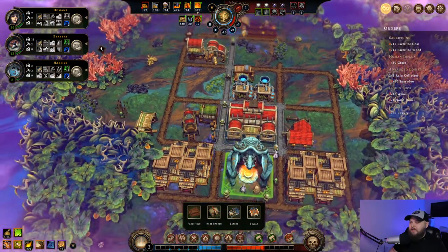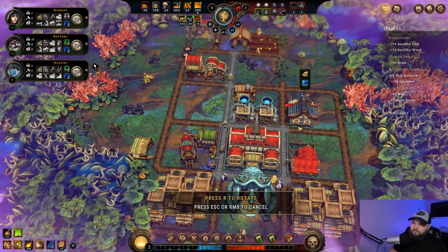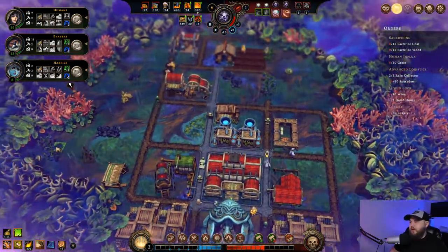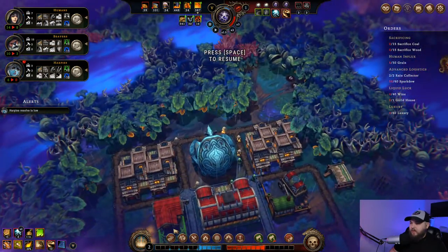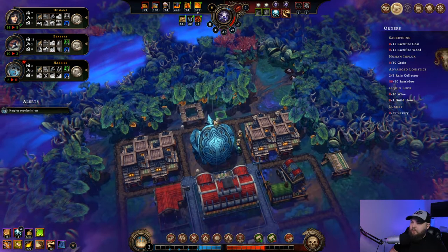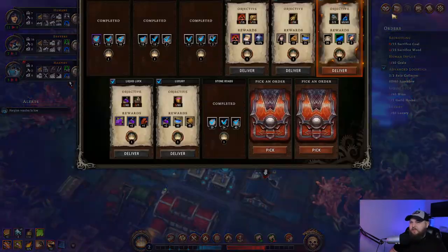Bakery - I need something. Wait, maybe I can make biscuits now. Let's make a bakery out here and see if I can start doing biscuits. I know I have herbs, I can't remember what else they take. Harpy resolve is low - I need one more house too. Let's get one more house. I need to start cutting down this direction. My rain collector quest is done. We get some fuel, and crystallized dew is good but I don't have anything that needs it yet.